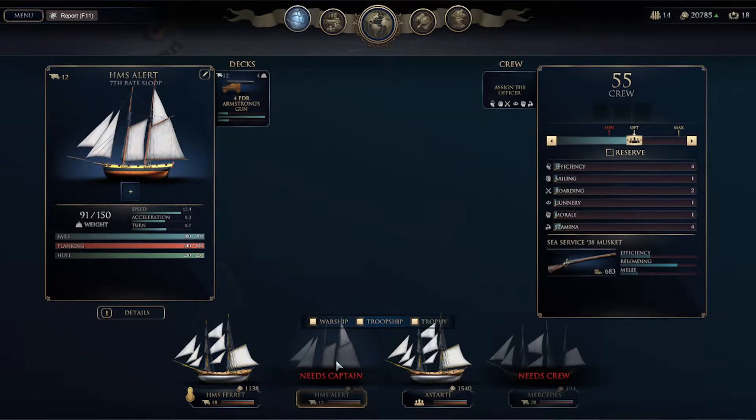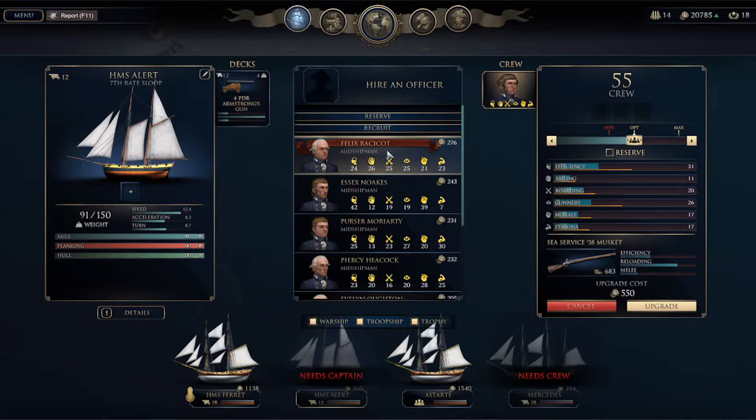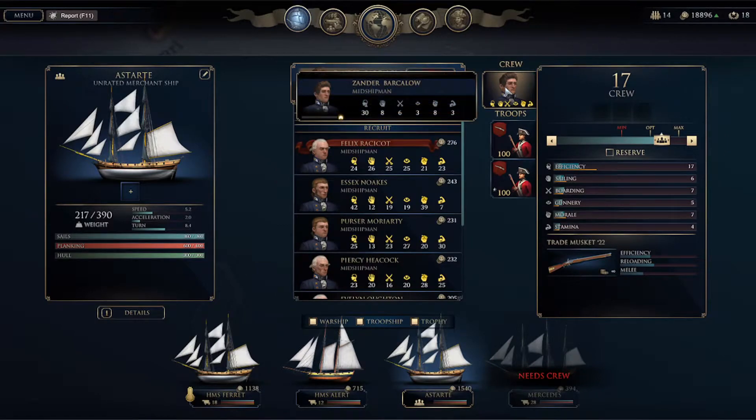Okay, so we have to go to the Ferret or the Alert — the Alert needs a captain. So we're going to assign Clement Redmond as captain of the Alert. There we go. Then we're going to see how much it costs us to add crew. Well, I guess we can only have 90 crew, so I'm going to add 90 crew to that. This is a midshipman — this is a troop ship.